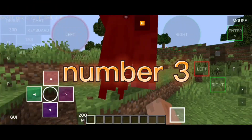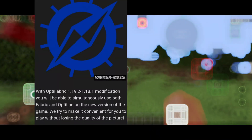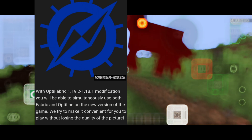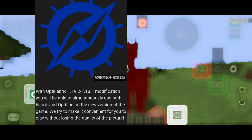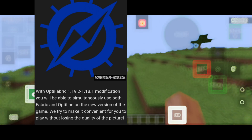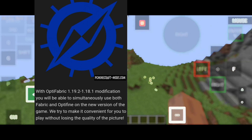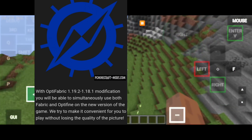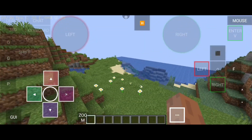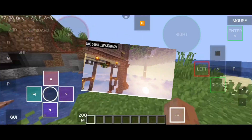Number 3: Optifabric. With Optifabric 1.19.2 and 1.18.1, the modification allows you to simultaneously use both Fabric and OptiFine on the new version of the game. We try to make it convenient for you to play without losing the quality of the picture. Now you can install different modifications and shaders in the same world.